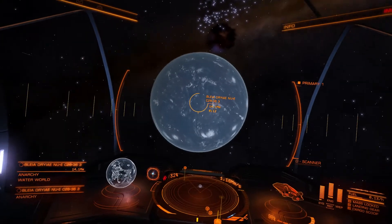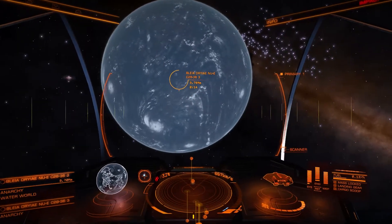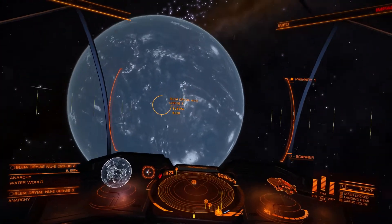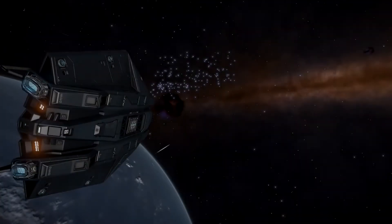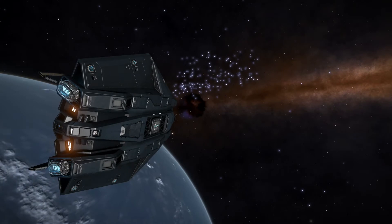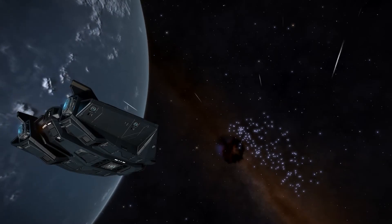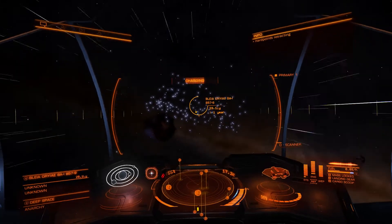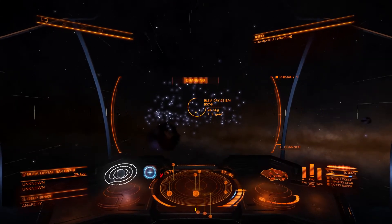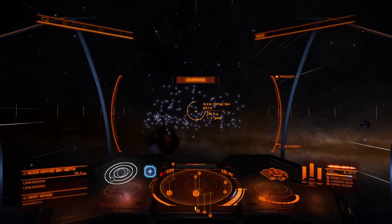Very nice looking water world — looks like a true water world, not massive pulls on it. These are going to be really smart as I get closer and closer. I can only imagine what the sky is going to look like with all these massive blue stars around.